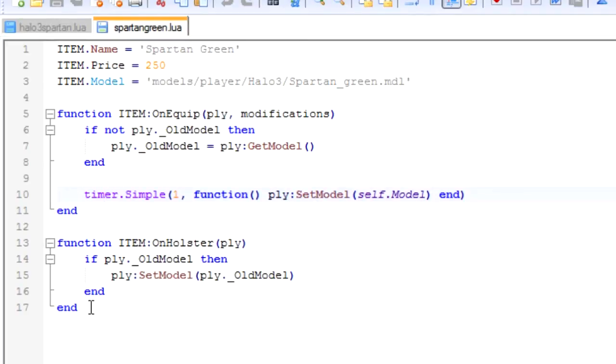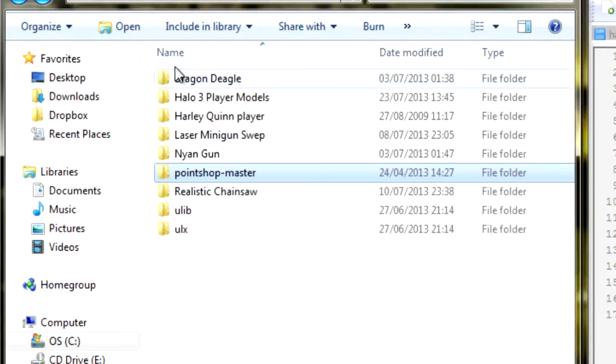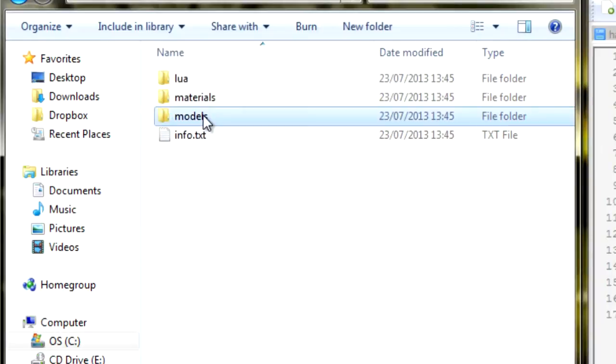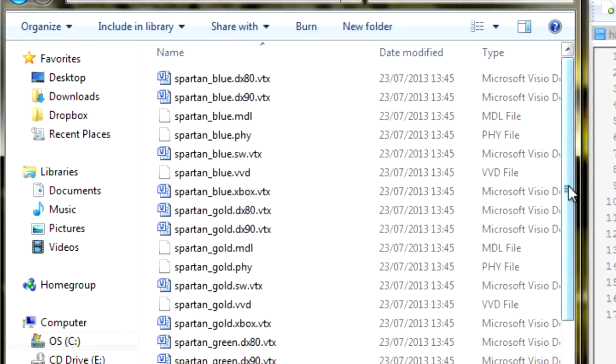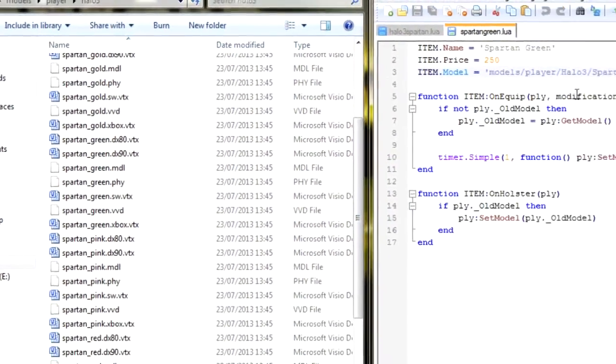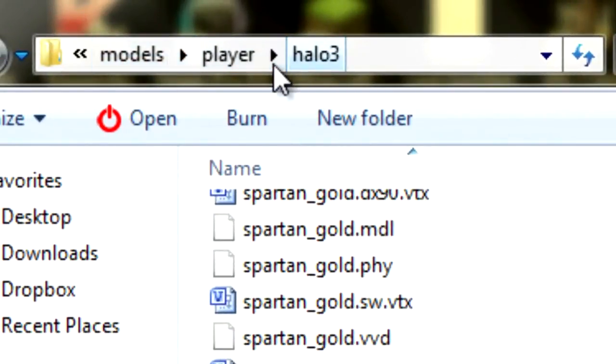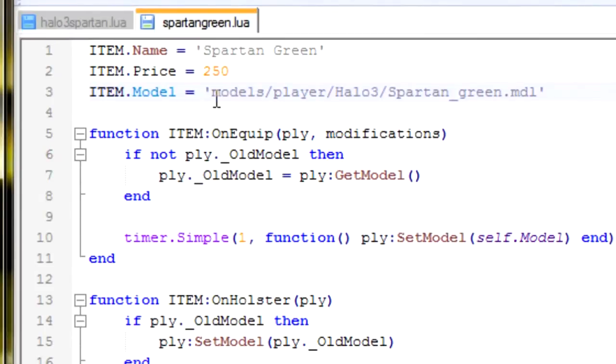The first thing you want to do is copy what's in the description. Name your file — in my case it's Spartan Green. Give it a price, and then the model location is what you're going to need next. Find the model location — go to where you downloaded the file. In my case it's in Halo 3 Models > models > player > halo3. Whatever model you're specifically looking for is the model you pick for the Point Shop. In this case I want spartan_green.mdl, so make sure your file location corresponds to the model — in my case it's models/player/halo3/ and then the name of the model.